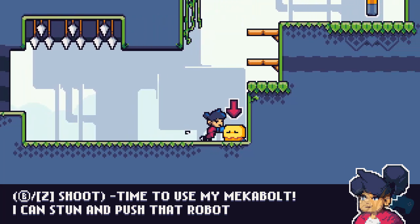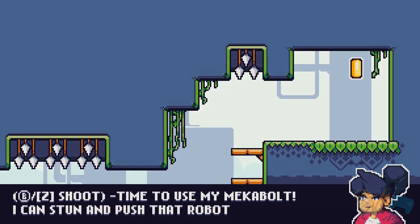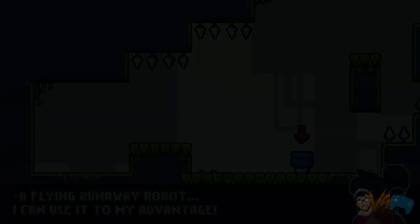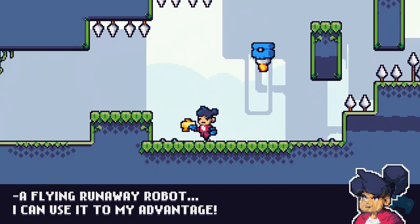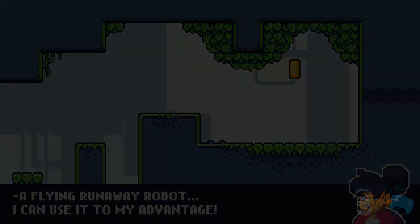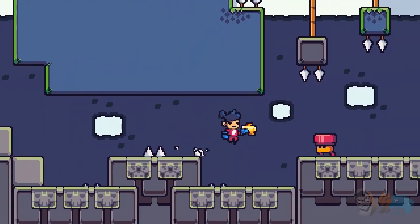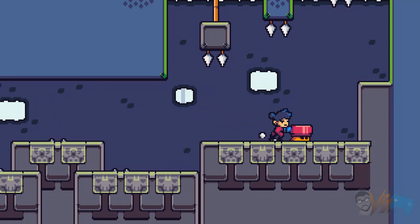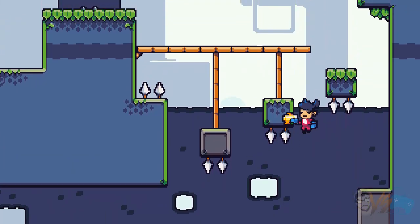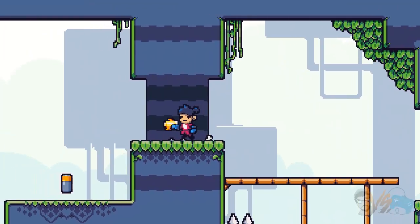Now does the robot come back to life? Oh, it does. There's a flying runaway robot — I can use it to my advantage. Oh, I died. There are spikes on the ground here, I didn't see that. Okay, we gotta get that battery up there. I see them spikes on the ground, we're gonna dodge them. There's this guy right here — let's jump on it. Whoa, it's a spring! I didn't realize it was a spring. Spring companion!